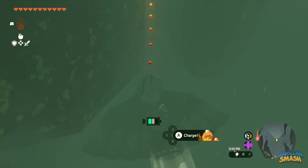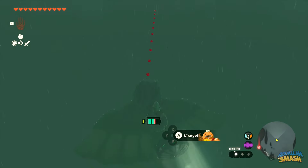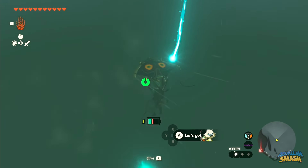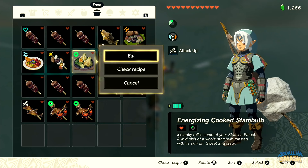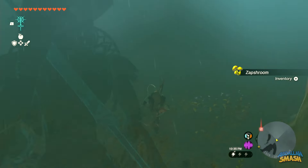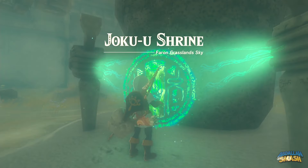Definitely try not to run into any of the floating islands inside. If you keep moving forward, your wing will eventually despawn, forcing you to glide the rest of the way. Recharge your stamina if you need to by eating a meal. You'll eventually land on Dragonhead Island and have to navigate through the limited visibility towards the Joku-U shrine.